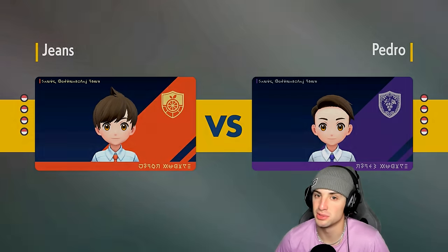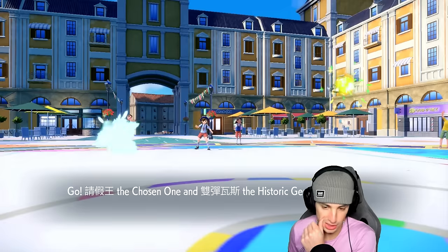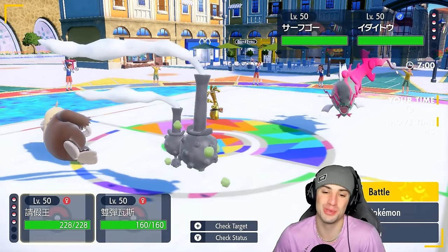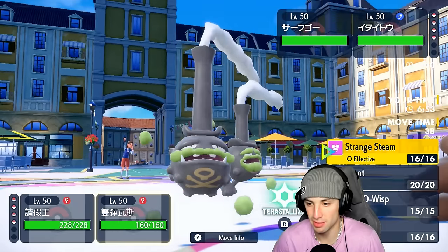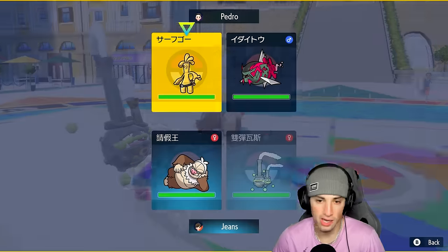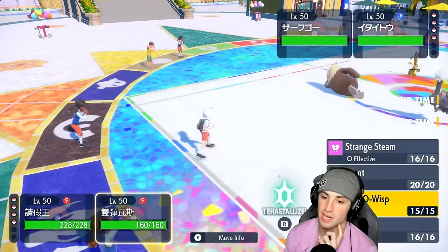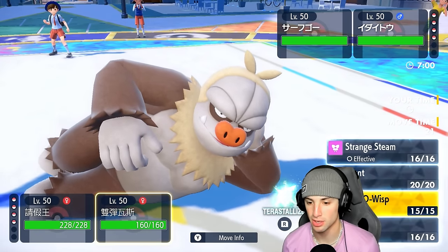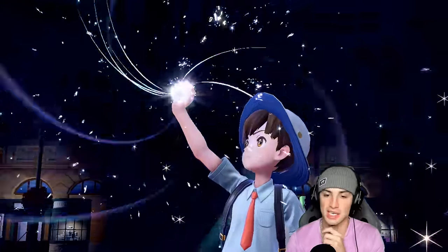They end up sending out Goldenglow and Barraskewda, which is okay — two Ghost type Pokemon, so I can't use Double Edge, but High Horsepower works pretty well. I'm going to burn Barraskewda. I could terastalize into Flying because I really do not like being a Fairy type here, so I'm going to terastalize Wheezing into Flying. It's definitely odd but I feel like I have to. It's funny how the air balloon just sits on the smaller smokestack.